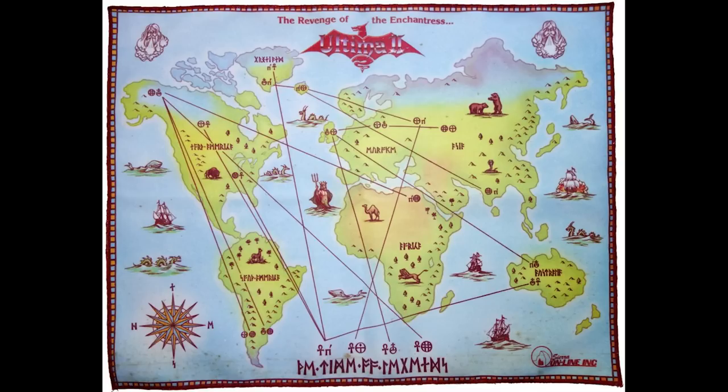The general physical layout of the continents is similar. This is eventually retconned into Minax seeking revenge against you specifically for having killed Mondain, and in Ultima 3 we're back to Sosaria again. The takeaway is that while Garriott did want the games linked, for the first three at least, there wasn't much of an attempt at consistency. But back in this era, player expectations generally weren't high.